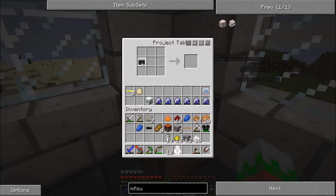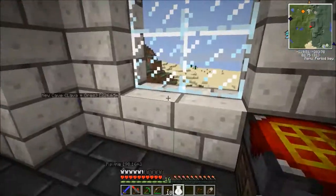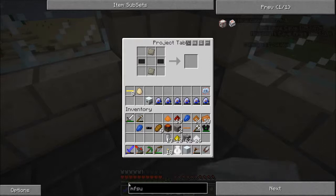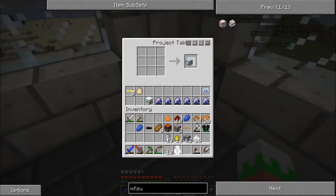Today we have something very nice that I need to grab a machine block out of my alchemy bag for. You see this? This is something called an advanced machine block. You see these? These are called Lapotron crystals. Did I say Lapotron crystals? I mean Lapotidus crystals, because I've decided to call them that.